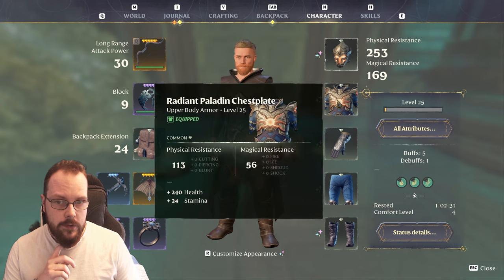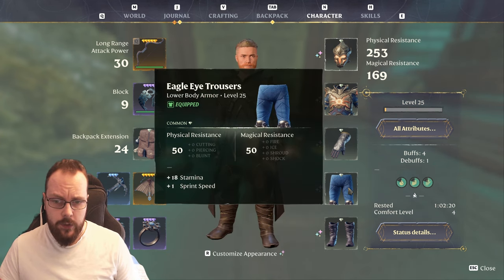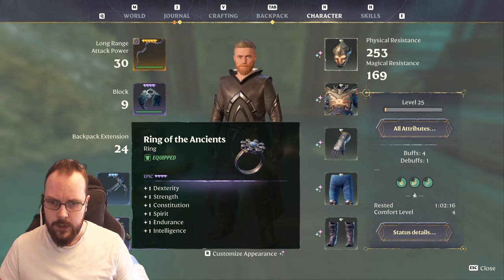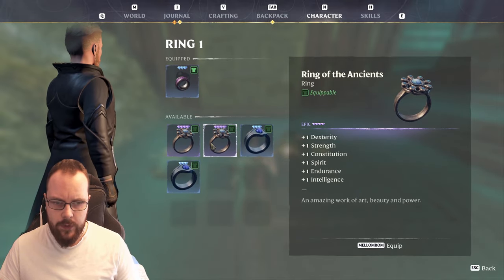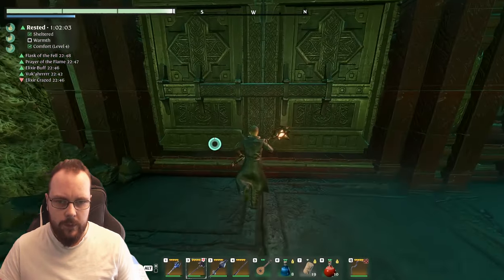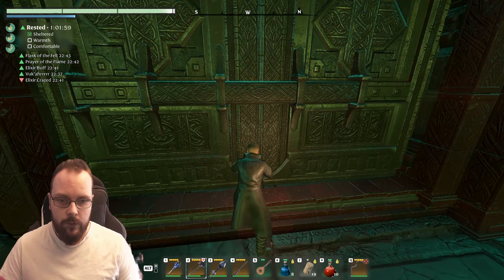Paladin helmet, paladin chestplate, and soldier gloves — because the paladin gloves only gives 5% two-handed melee damage, and the soldier gloves gives 12%. Eagle Eye trousers for the sprint speed and Eagle Eye boots for the stamina regeneration. The Ring of the Ancients is just for the sake of strength and constitution. And if I have the Gemini rings — if I showcase this too much, it's gonna get nerfed.